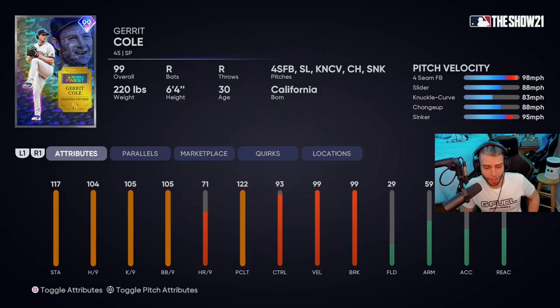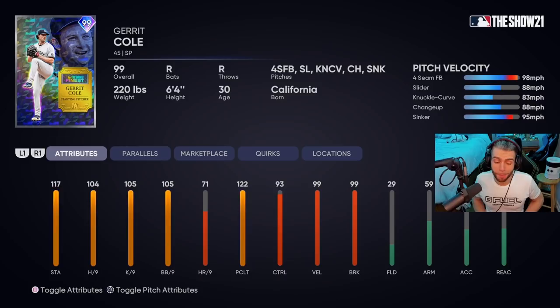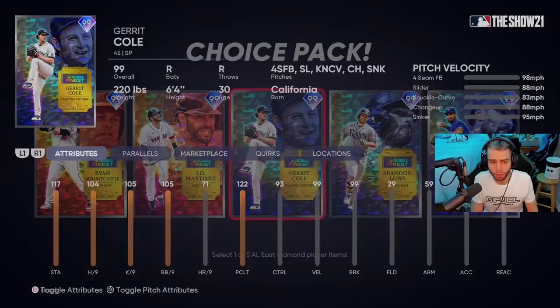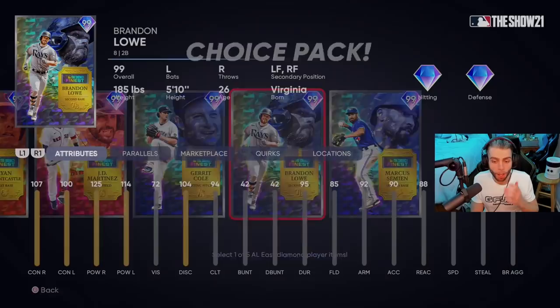Garrett Cole — essentially runner-up in CY Young voting. 104 hits per nine, 105 K per nine — not particularly great. 105 BB per nine — great. 93 control — really solid. 122 clutch — super cool. Hits per nine is low, same as Sandy Alcantara, which is crazy to me. They gave him a sinker — controls are very solid. He's better than years before but his readable windup with the low hits per nine combo is a detriment. Quirks: Home Body and Night Player. I give him a C plus — the sinker really helps, slightly better than Stroman because of the velocity, but still it's Garrett Cole.